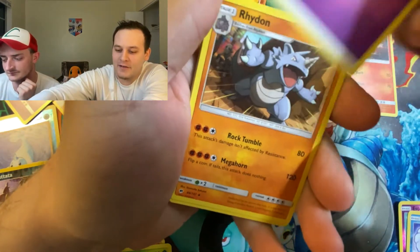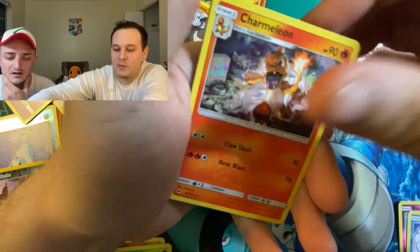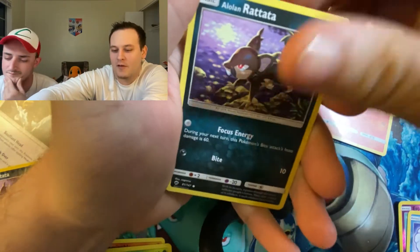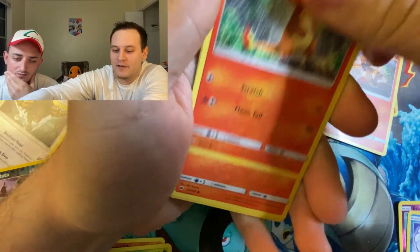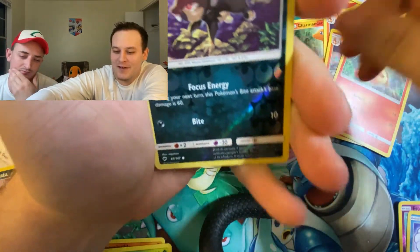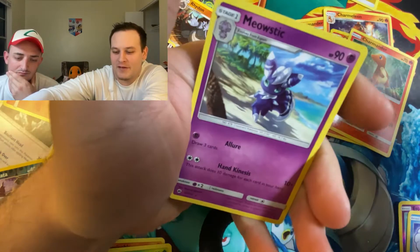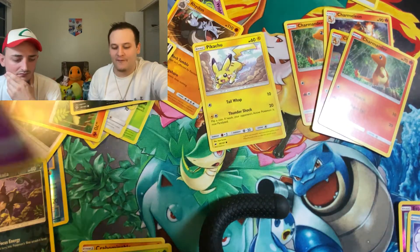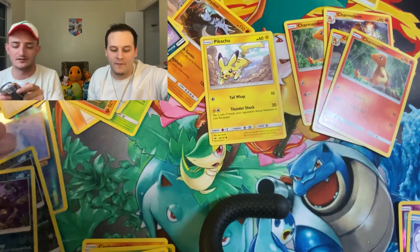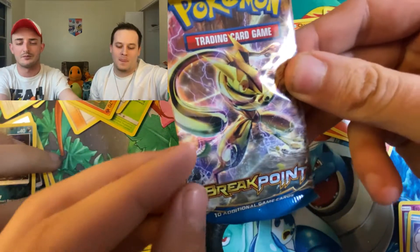Psychic Energy, Rhydon, Charmeleon, Bouffalant, Porygon, Alolan Rattata, Charmander, Pansear, hashtag OG Pikachu, Alolan Rattata Reverse, and Meowstic. Non-Holographic Rare. Let's get it out of the way — we'll go with our Breakpoint pack.